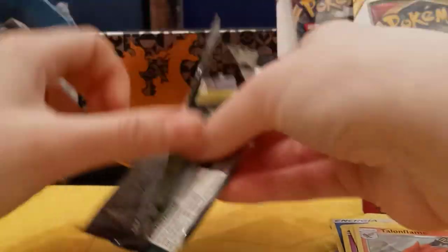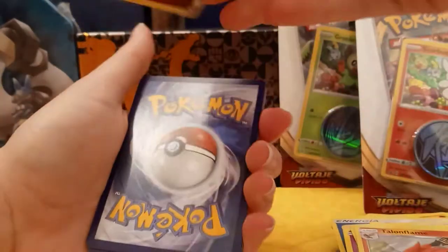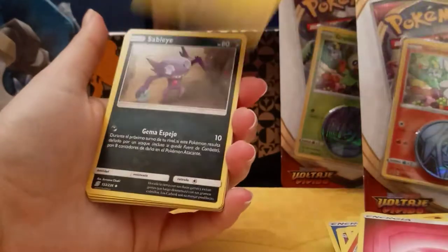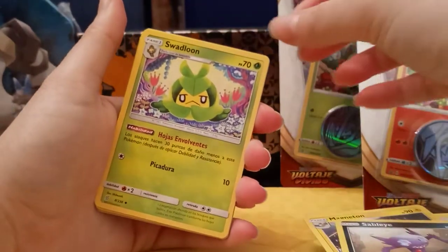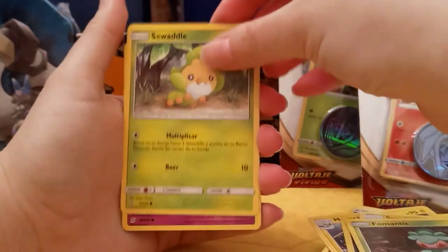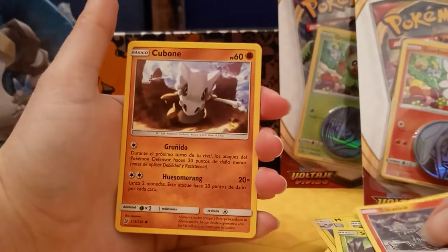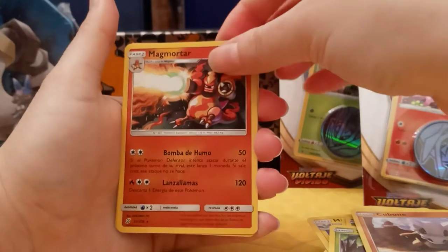Okay, one, two, three to the front. Get rid of the fairy energy. Magneton. Sableye. Swadloon. Romantis. Marini. Litwick. Cubone. Magmortar as the reverse.